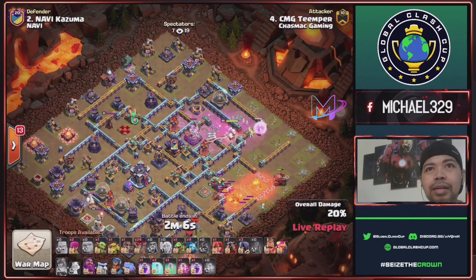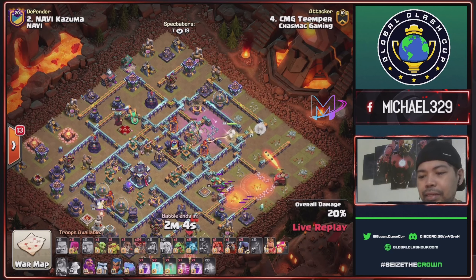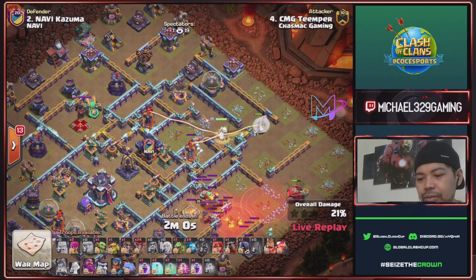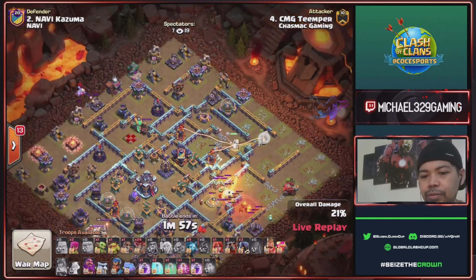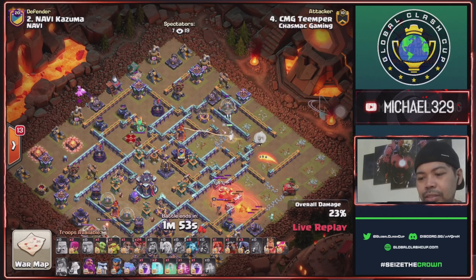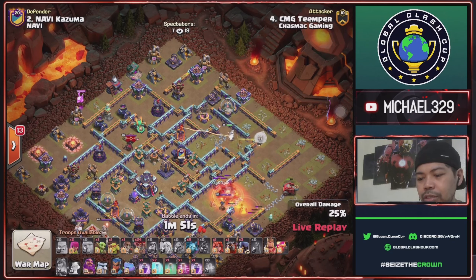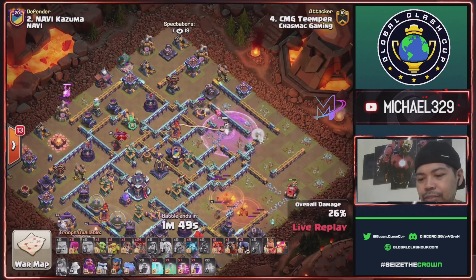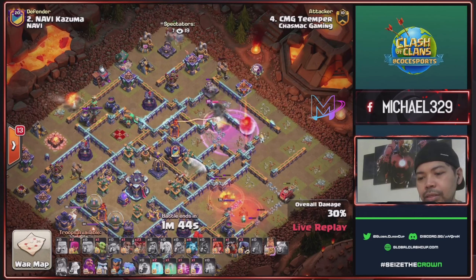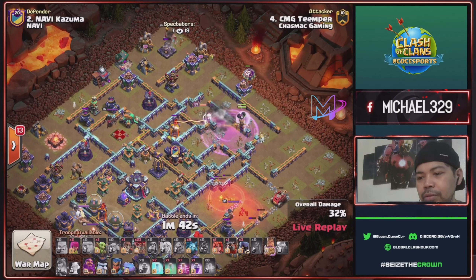Queen ability was used up early. Queen took this eagle plus this multi inferno — one baby dragon for this cannon ten o'clock. Queen continues charging and scattershot down right side using his flame flinger, another rage spell for queen, send balloons.